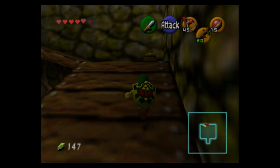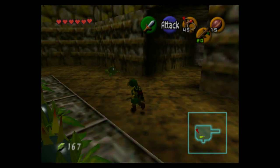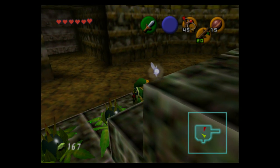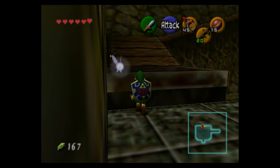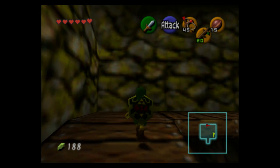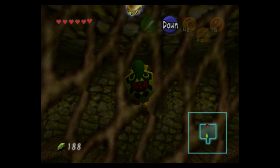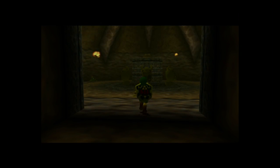There are pots on either side with rupees — that one gave us 20. I'm an idiot and jump right off, but with the backflipping strat I get back up quickly. On the other side there are identical pots with identical contents — 20 rupees, and since we're full on hearts it gives us another rupee. Usually when you're full on a specific item that a pot drops, you'll get a rupee instead. There's another gold Skulltula up on this wall, and one more further along, but we can't get to it right now as we're not properly equipped.